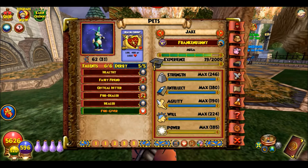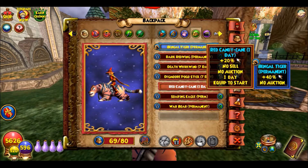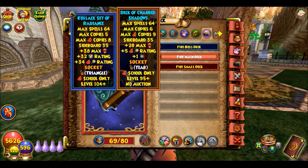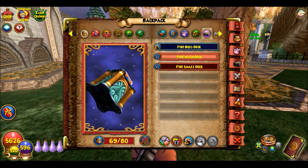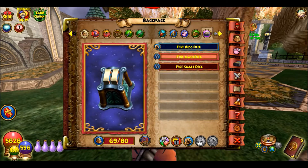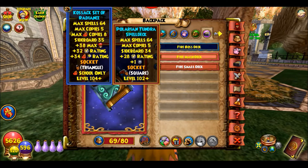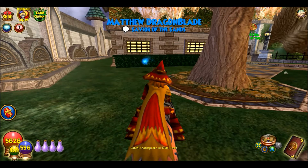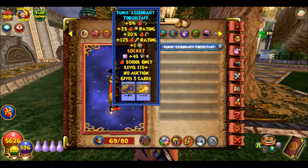For mount I have the tiger — I have a lot of mounts on this character. I have three decks: a boss deck, a main deck for mob fights, and a small deck for easy kills on lower level content. I never got the Malastere wand on my fire wizard — I don't really need it because that wand kind of sucks anyway.